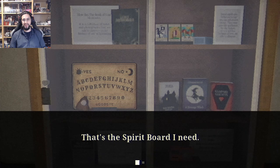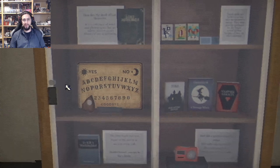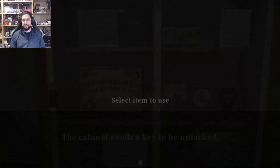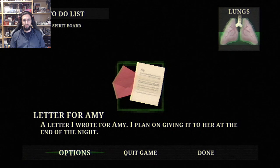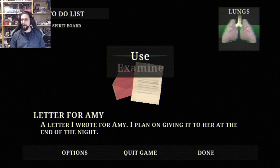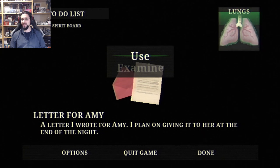Ouija board — that's the spirit board I need. If I open the display case I can grab it. The cabinet needs a key to be unlocked. There's a letter for Amy — a letter I wrote for her; I plan on giving it to her at the end of the night. Are you a Phasmo pro? More my friend that I'm playing it with — she's way better at it, she can remember every ghost.